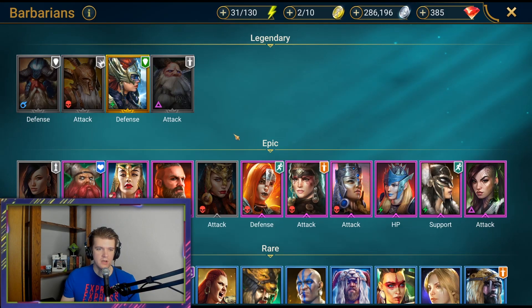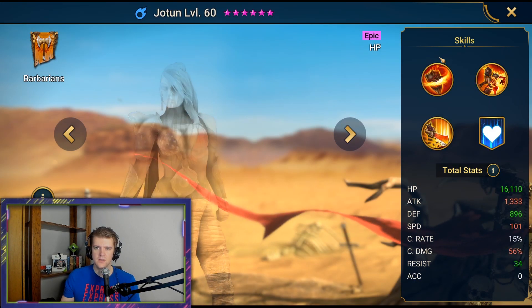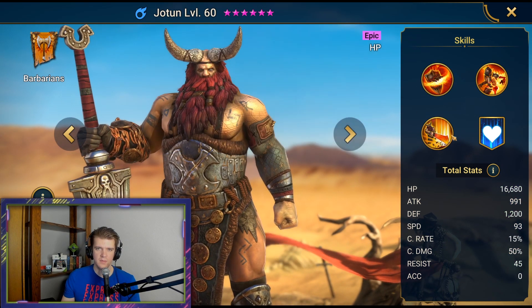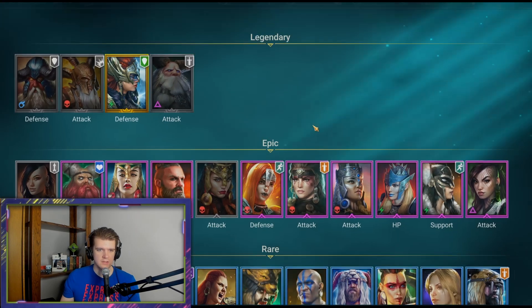Now we're at Barbarians. Anita — not too good. Jotun — pretty much garbage. I don't like this guy at all. He's super early game, has an HP burn, that's it.